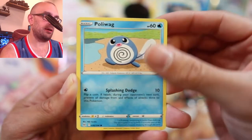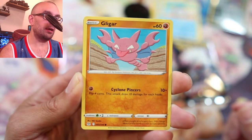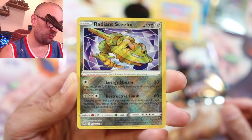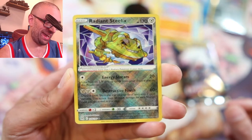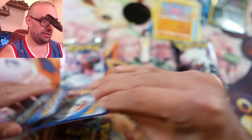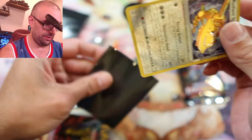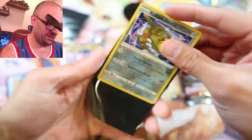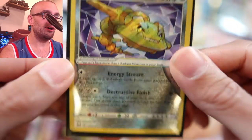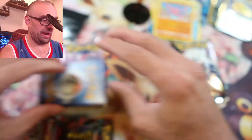Oh, Snow Burn — look at that artwork though, love that artwork! Something different — Poliwag, I'm pretty sure I got that card last time too. Gligar. Oh, Radiant Steelix! Wow, oh that is awesome, look at that! Oh my goodness! Alright, let me take that real quick and put it in a case. That is a nice pull — look at that, that is so cool!